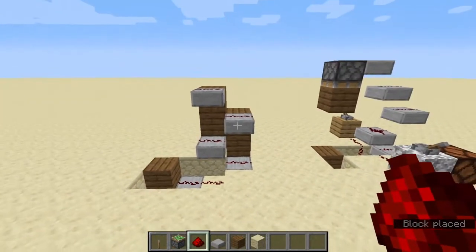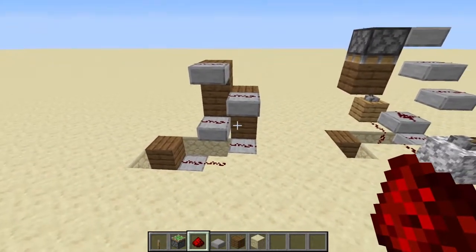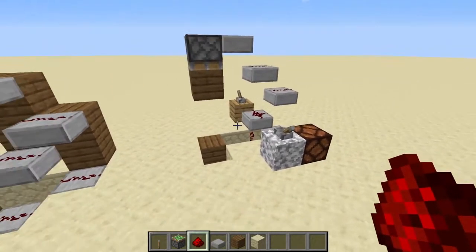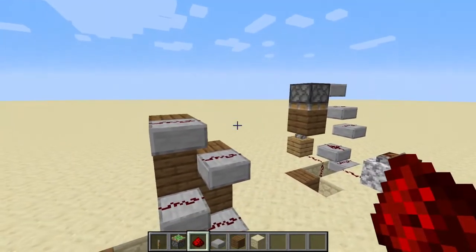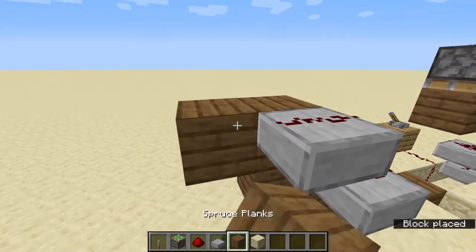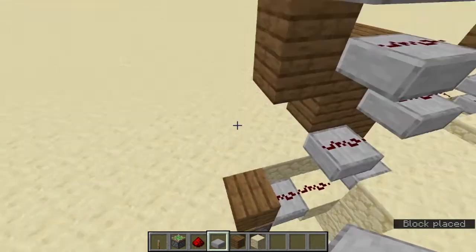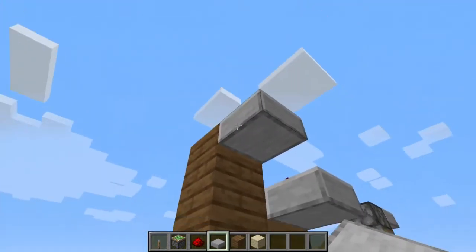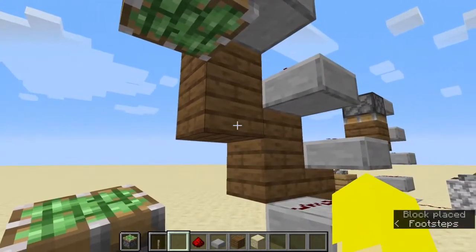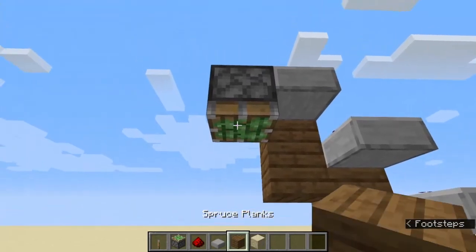That all connects up. I added the back bits just to make it easier. Now you've got that section, then you do one more, and then you put the piston in that section. Look up, put your piston in — that will go down there, then you add that block on top.